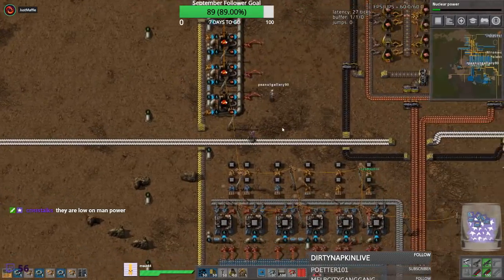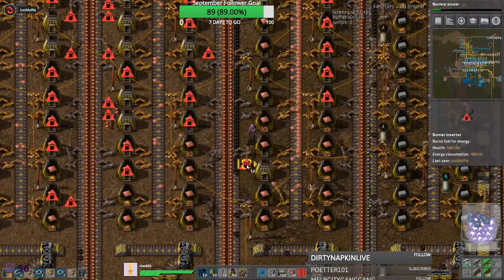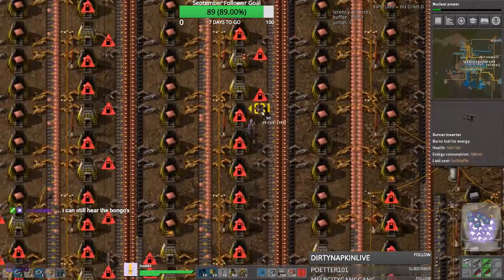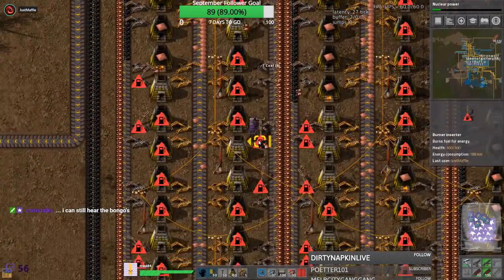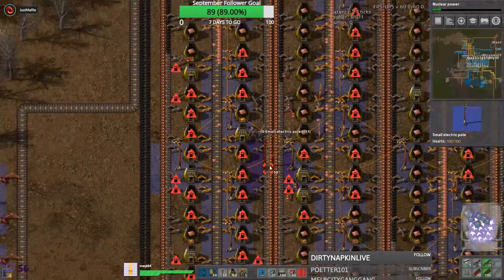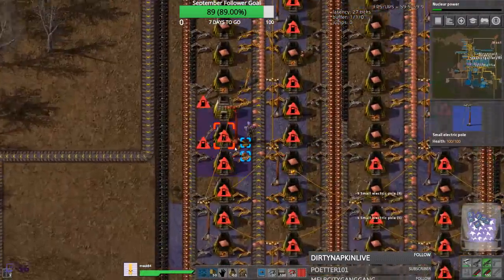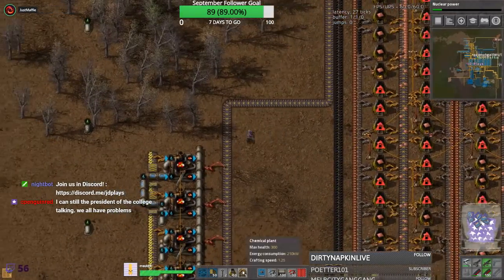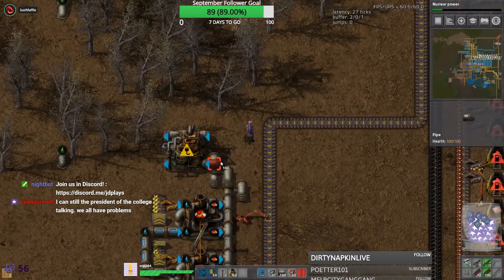We have even more concrete production up here. Yeah, just a bit. This is gonna produce way more than we need. I'll help you out peanut. I'll get some chemical plants for the batteries. Someone - yeah, we need to build more steel arrays. Not even just a little bit. We're going to need a ridiculous amount of steel.